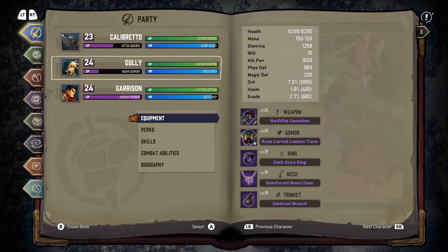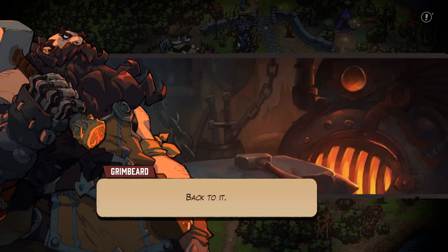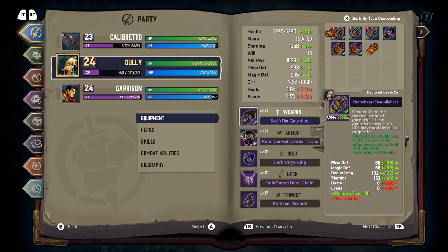First and foremost, I should make sure that Gully does not have weapons. Okay. Swift-Face Gauntlets will be nice. But yeah, we already have equipment for her. I'm glad I double-checked.